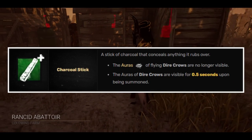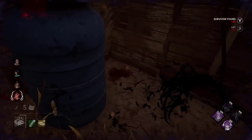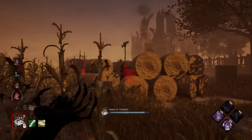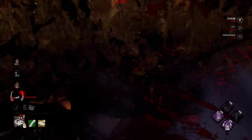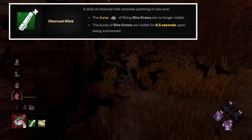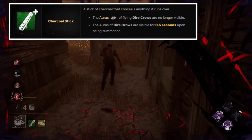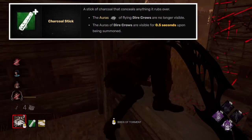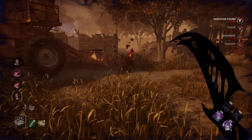The Artist — Charcoal Stick. When I first read about this addon, I thought it would show survivors the aura of the crows through walls, but then completely turn them invisible. Even at that moment, I thought this was a very interesting but niche addon. Turns out I was wrong. What this addon actually does is hide the white aura that the flying crows have once you attack.